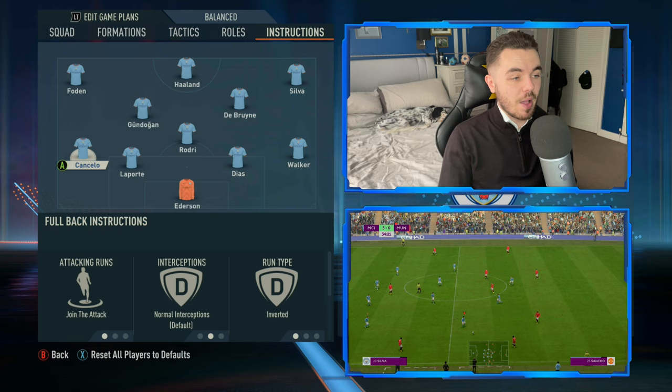Gundogan's positioning freedom is stick to position and his defensive position is cover wing. For De Bruyne at right attacking mid, he's on cover back on defense to make sure he's tracking back, and his support on crosses is stay on the edge of the box - he pays that advanced role recycling possession and picking up balls on the edge of the area. His positioning freedom is drift wide, as he likes to make runs into the half spaces and channels, creating overloads. With Walker not getting forward much, De Bruyne supports the right winger on that side.